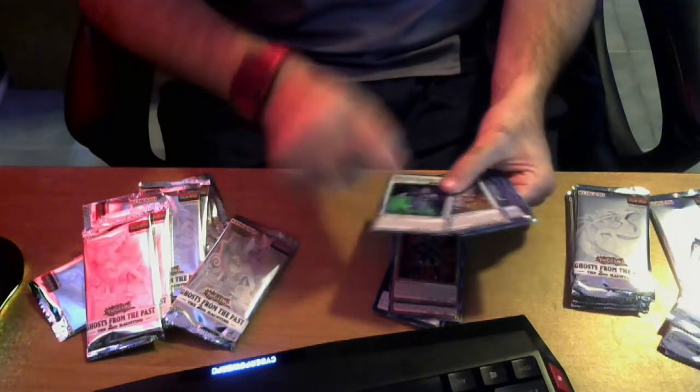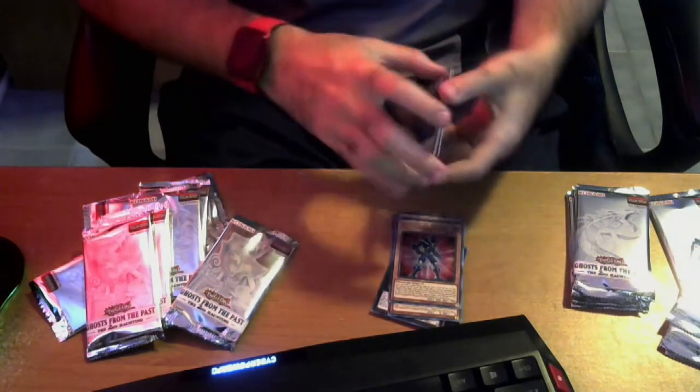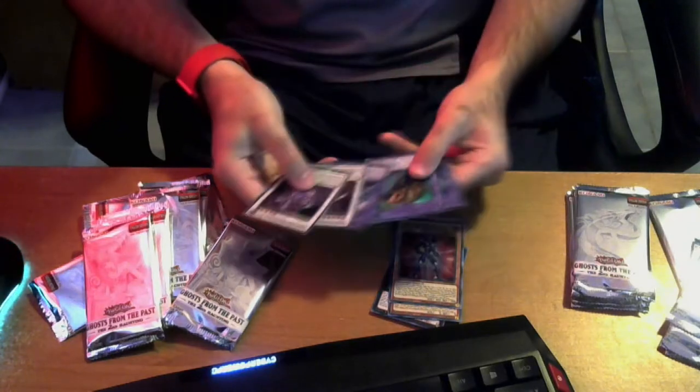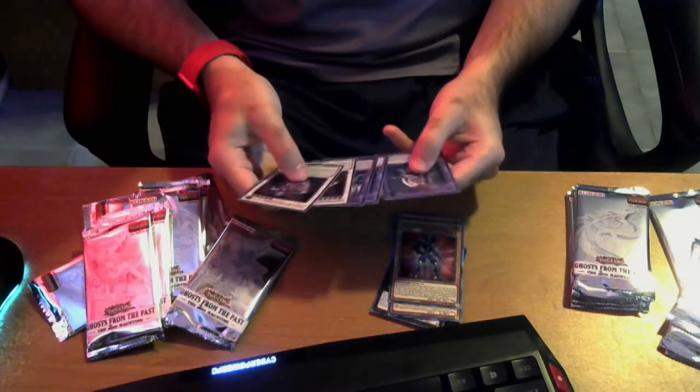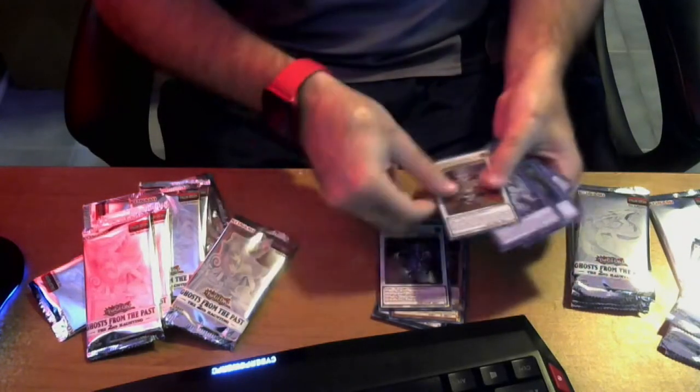It's Uranus. Final Sigma, the bane of my existence. Still no Ghost Rare. We got Neos Kluger though — that is a rare fish. We got the Plunder Patrol ship. That's actually kind of cool.